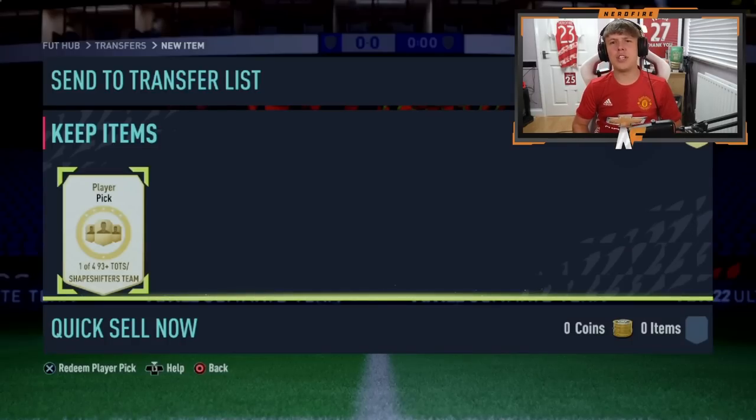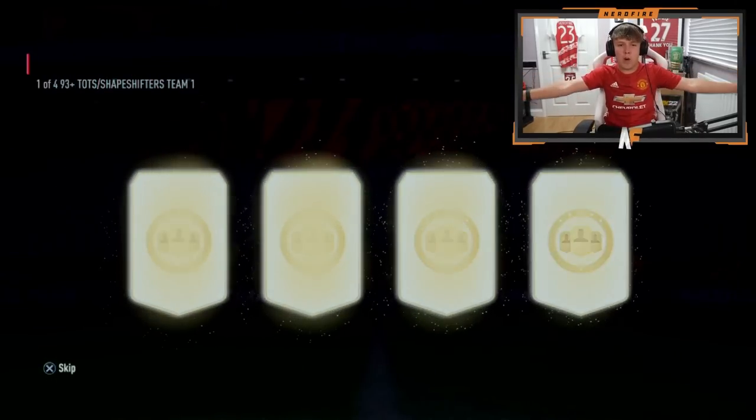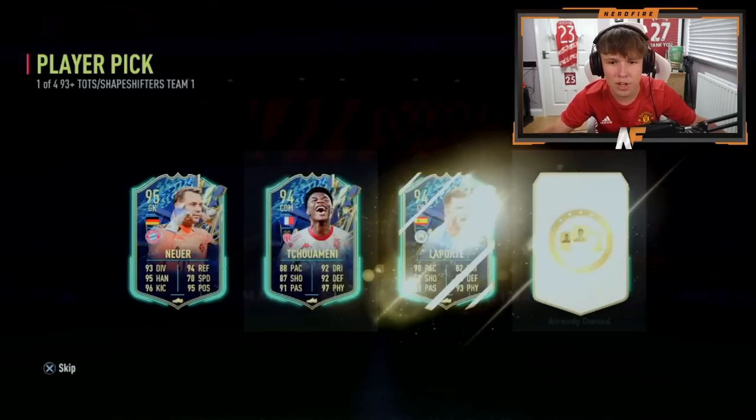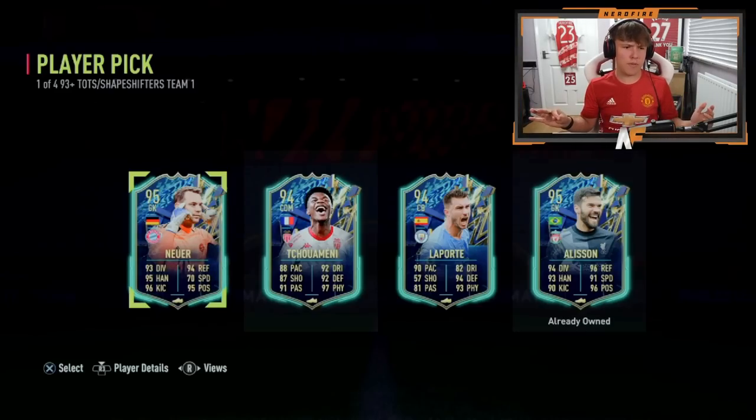Jordan's account — he wanted me to reveal it but we're going to straight up open it. He just said just open it. Shapeshifter — I'm calling it this time, it's got to be one. Come on, Shapeshifter. No — Tchouaméni. Tchouaméni — solid! That's a solid pull, very good card. Obviously French league, good links. Pretty much a guaranteed dub across all the ones we've opened so far. Definitely Tchouaméni to take there personally from me.